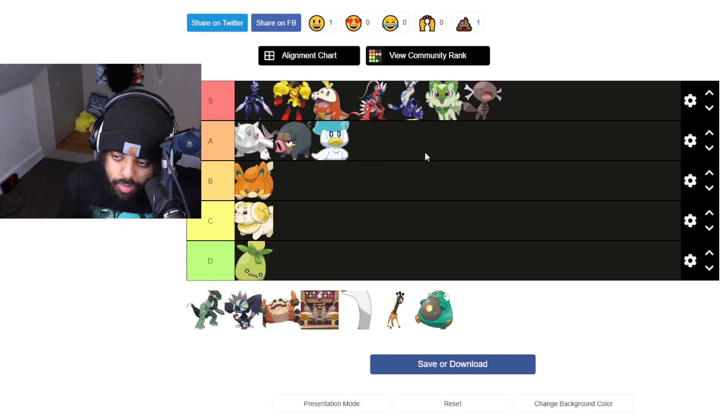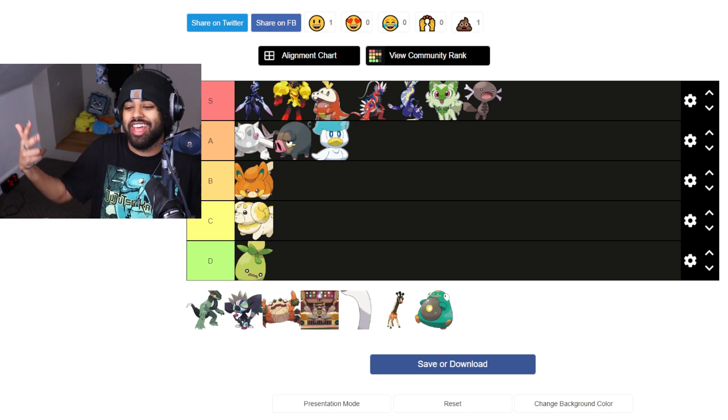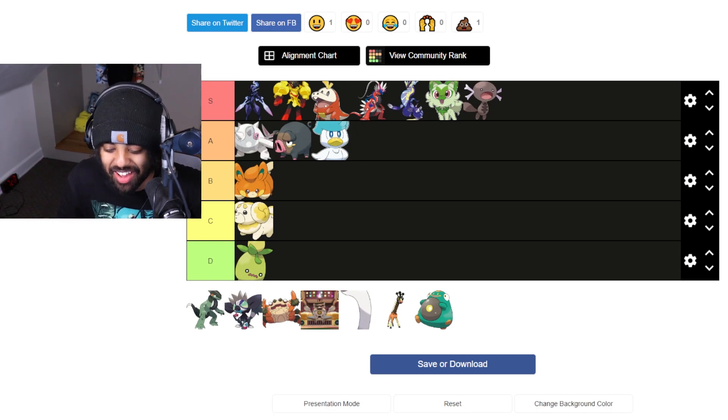Paldean Wooper — come on. I love him. It's Wooper — that's my boy. So I gotta rep that. Not much to say about him because it's just Wooper, but black. So that's the boy.